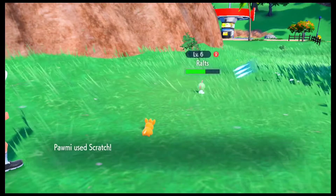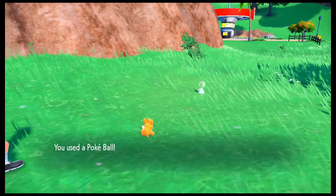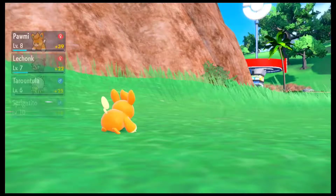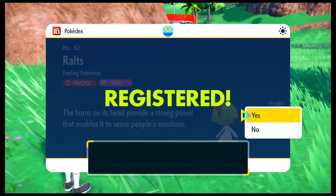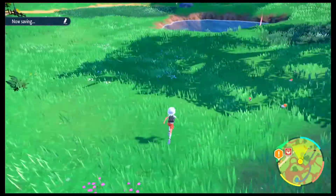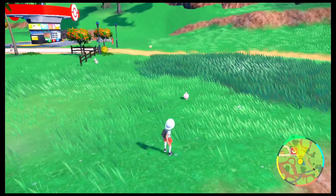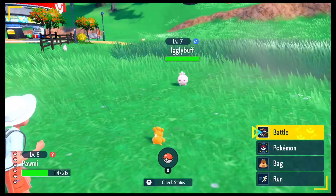I did encounter a Ralts right here, so I'm going ahead and catching this one as well. I think there are a couple of other Pokemon that I did see. If they run away when you are encountering another Pokemon or if they time out, just run around and they will appear back again. Sometimes some Pokemon such as Pawmi or Hoppip will actually come in a herd — like 4-5 of them in one place. So just run around and you will be able to encounter a lot of new Pokemon.